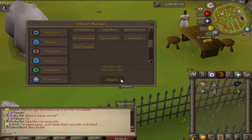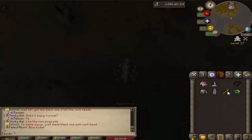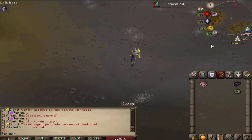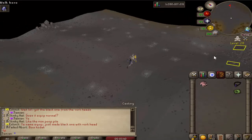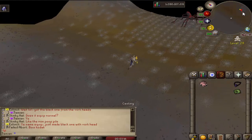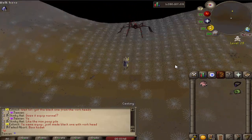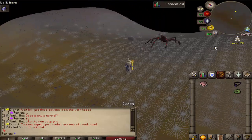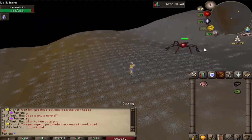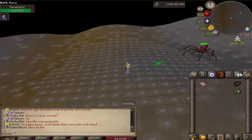There is now a Venenatous Wilderness Teleport. Venenatous should now be damageable using any style anywhere — before, it could only be damaged if it was in multi and you were in multi, but now it can just be damaged like normal. Its stats were also lowered. Same with Callisto — Callisto's stats have been lowered.